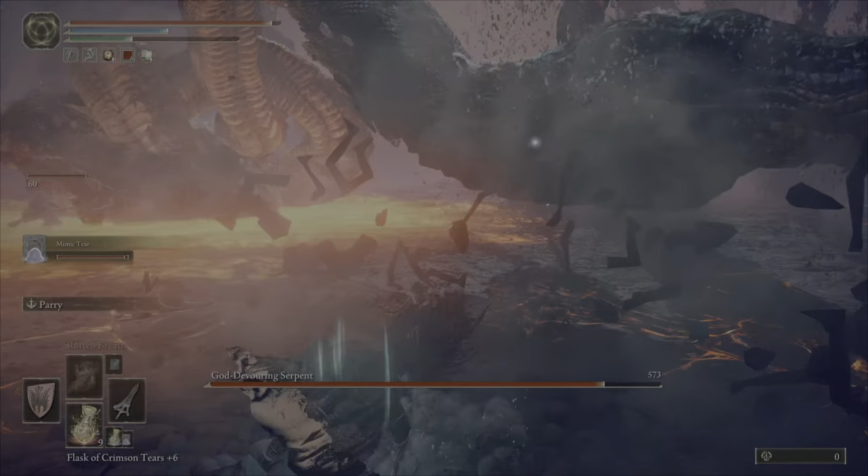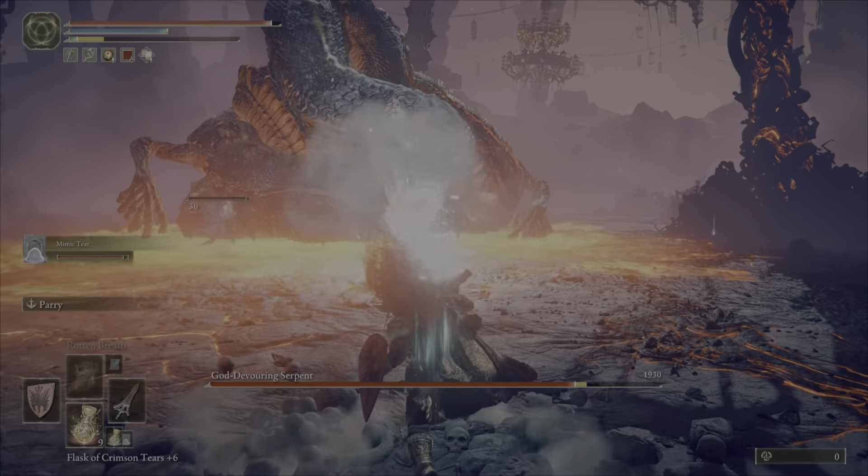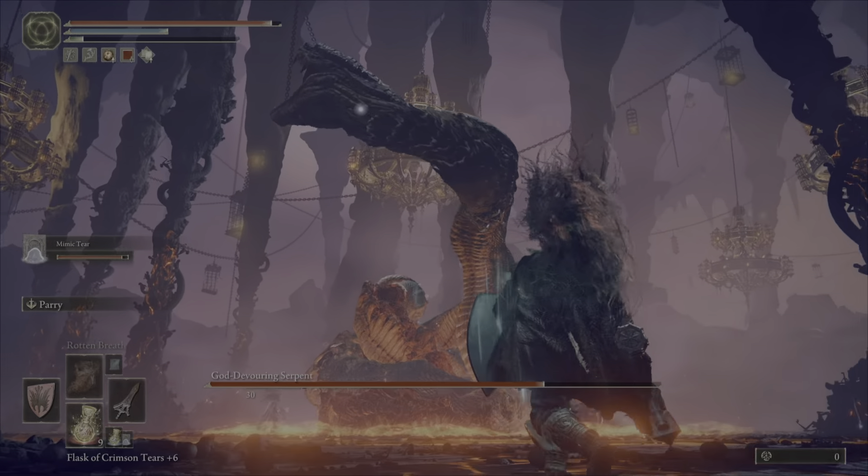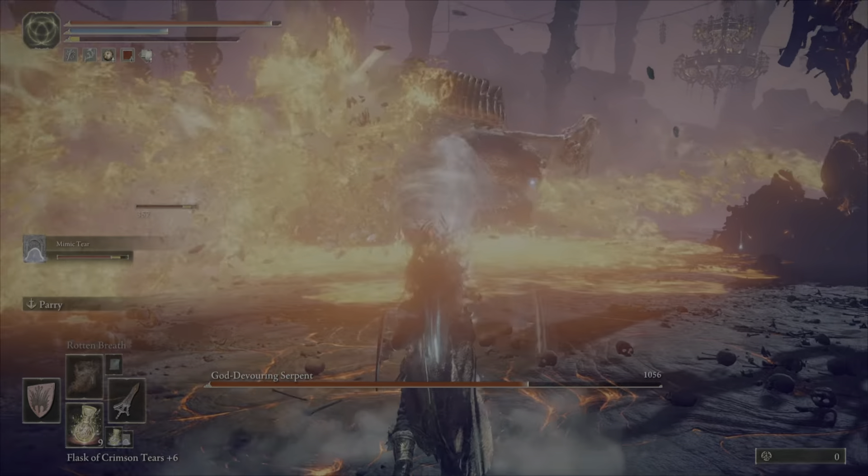Once your mimic gets the aggro, he is apparently immune to lava — he can stand right there in the lava while fighting this boss and won't get burned.